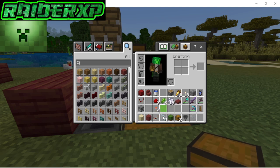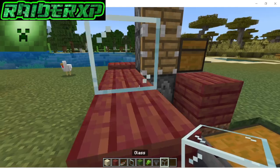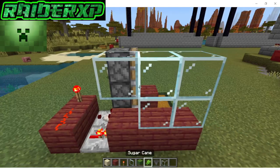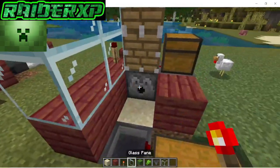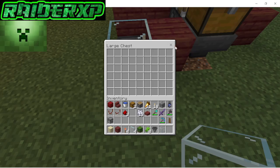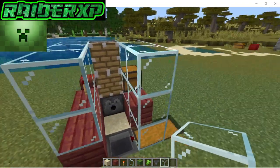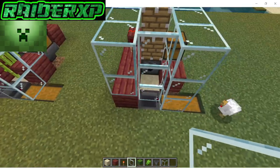Next thing we're gonna do is grab our glass and place it in a little pattern just like so. Grab your redstone torch one last time and place it right next to that piston. Grab your glass and place one glass above that chest — you'll still be able to access it — then two more on top and one more just like that to make a nice easy squared-out system.